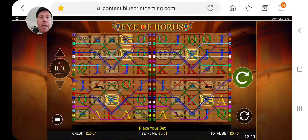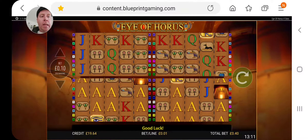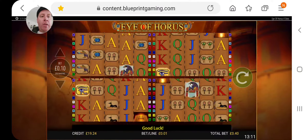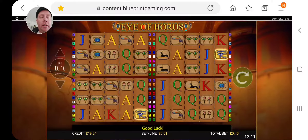I'm going to drop the stake to 10p — as you see in the corner, that's 40p a spin, 10p on each board. We need three scatters, and you can't just have three scatters anywhere — the three scatters have got to be on the right board.